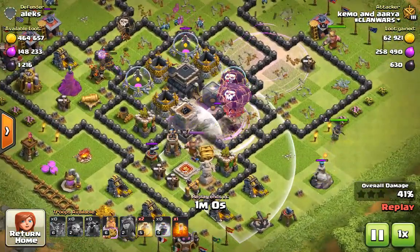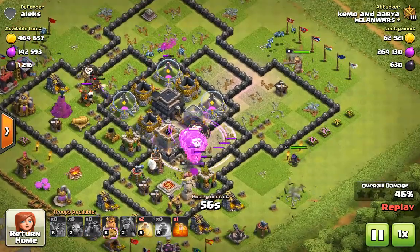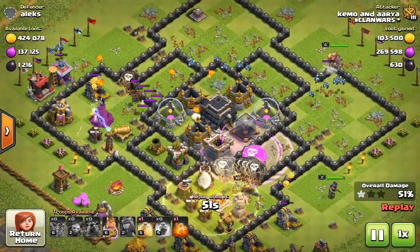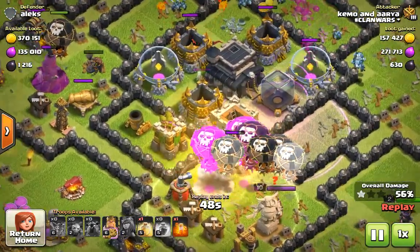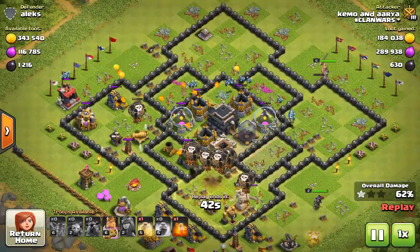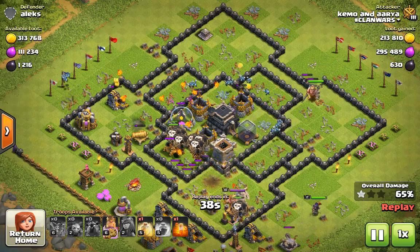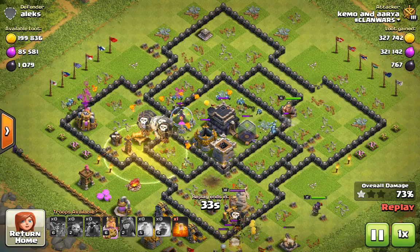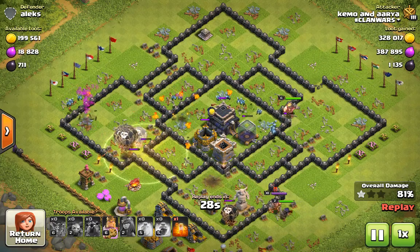You have to take out those air sweepers and air defenses really quickly — taking them out is crucial. In this case I had to take out both of them, but the sweeper is quite a pain because it throws away the balloons, and balloons are already really slow.